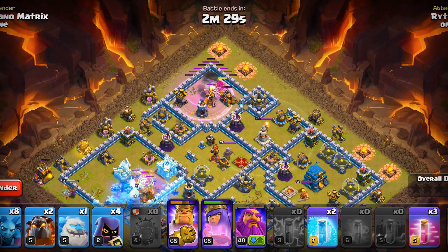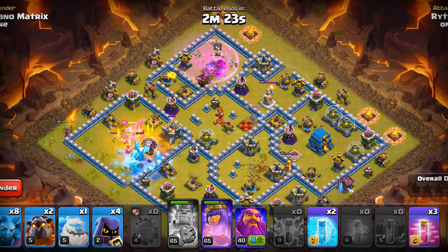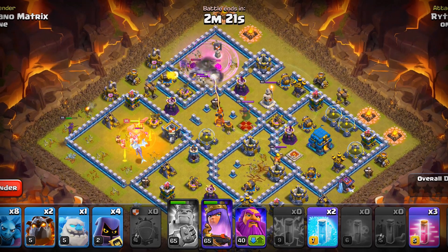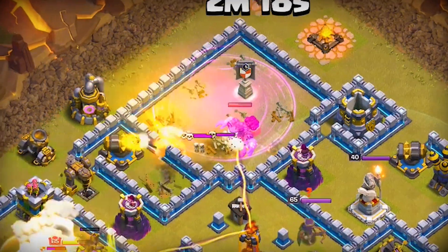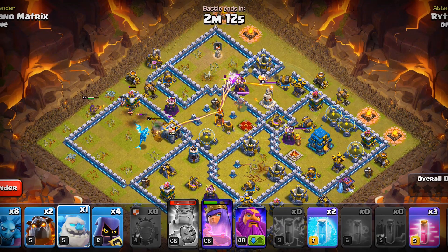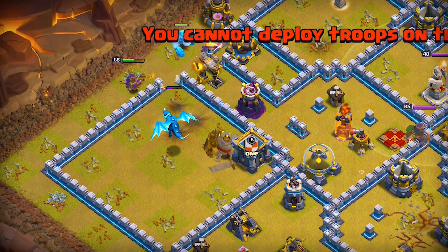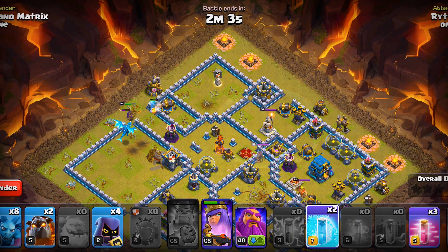The king has done a decent job here and has taken out the eagle artillery. The e-drag will knock out our king — that is fine. The areas have done a good job and I think they will take this wizard tower down. We'll get ready with our next ice golem and deploy that right now. The enemy e-drag is coming for our queen, so we will freeze that.